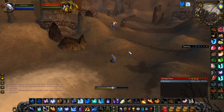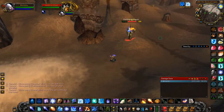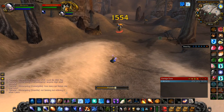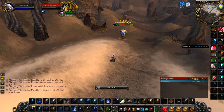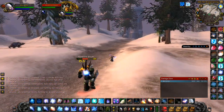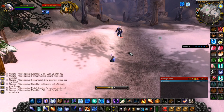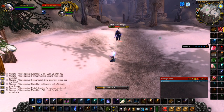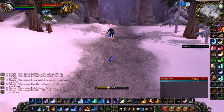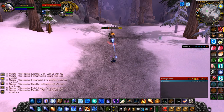I found a method for kiting them that is a bit more mana efficient than using Blink. I'm feathering in some Rank 1 Frostbolt until we get a freeze. Not happening, but my Nova is back. And there we go — we've got a Rank 1 freeze there.